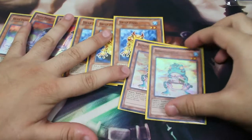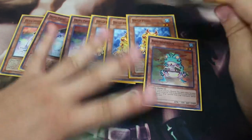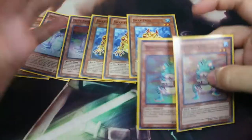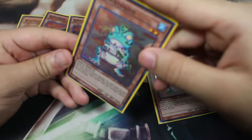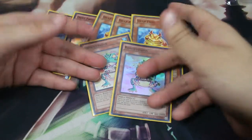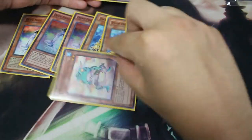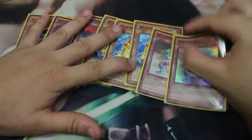Finally, the last monster: two copies of Roading Toting. This is the one that enables your totally awesome shenanigans. You can banish one Frog to special summon this card from your graveyard. Sadly it's not a Frog itself, so you can't banish a Roading Toting to summon another — it would be broken if you could, but it's still a good card.